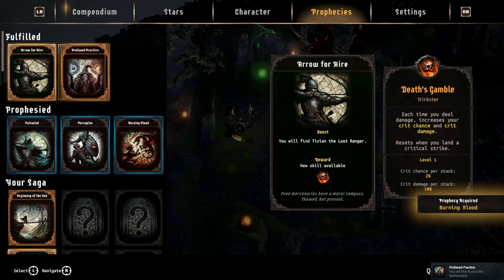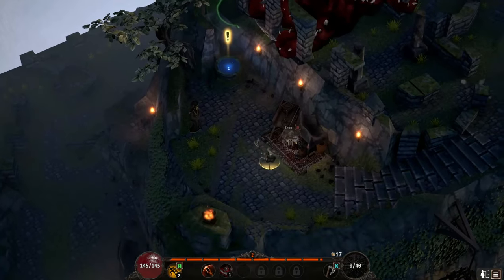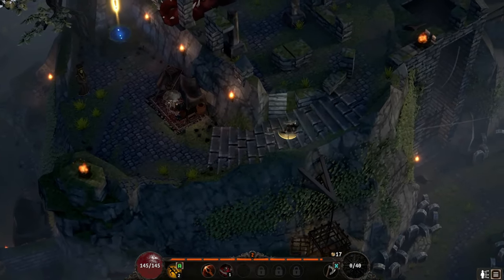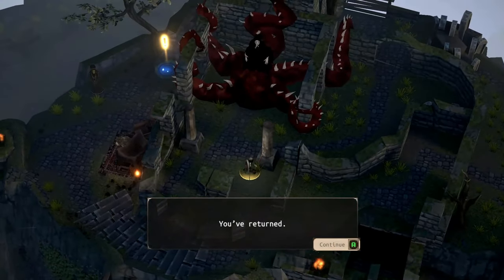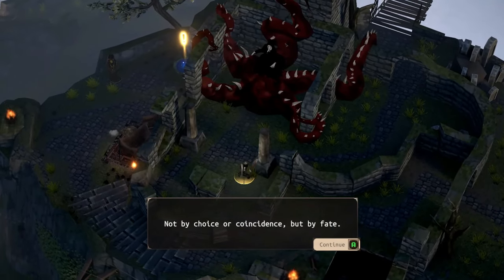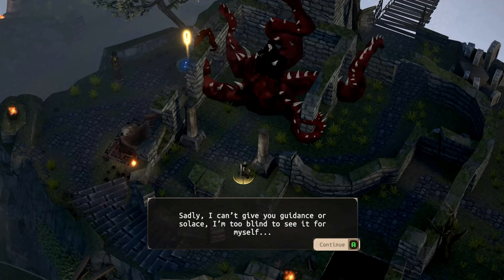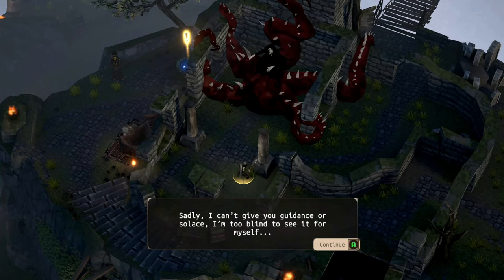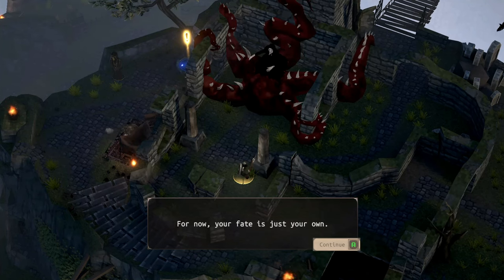We got new skills unlocked. Let's get some help - I'm looking good right now. So we're just gonna run right through. An NPC says: 'You've returned - not by choice or coincidence, but by fate. It seems our stories are intertwined. Sadly I can't give you guidance or solace - I'm too blind to see it for myself. Once my prayers are answered I might be able to see the way forward. For now your fate is just your own.'